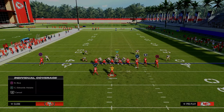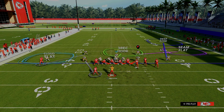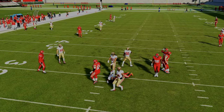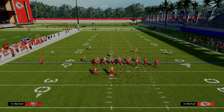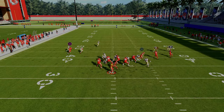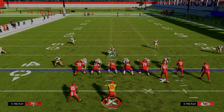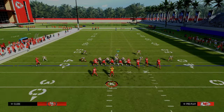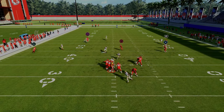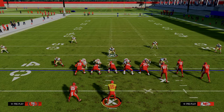Another coverage adjustment is a cloud flat on the outside if you want to play a little more underneath the C route, and you're still going to get that really nice pressure. One thing to point out - if they block their running back, a lot of times this pressure will still come in against a blocked running back. In Ultimate Team you'll have faster pass rushing linebackers and can get that pressure even against a blocked back. If you want my entire defensive ebook on 6-1, it's in the Patreon - link in the description.